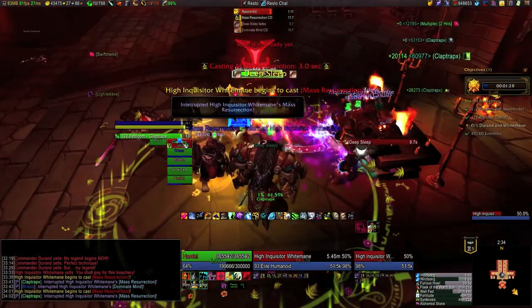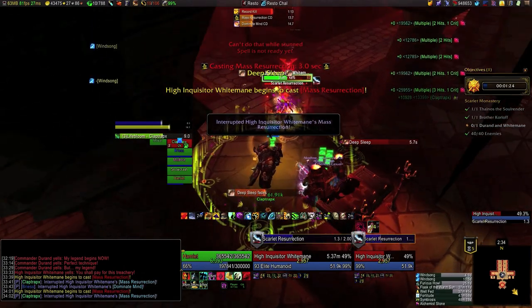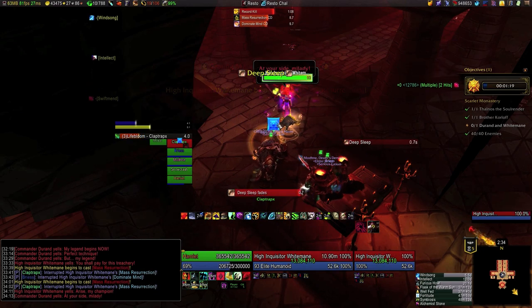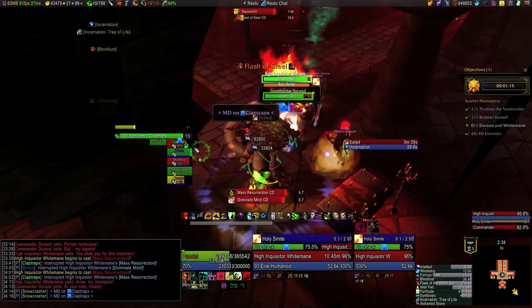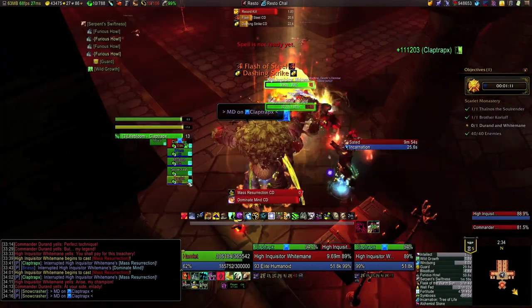Here I refresh my Lifebloom right before the sleep happens so I don't have to spend any time putting it back up afterwards. There's Arise My Champion, and immediately afterwards we have Bloodlust and I also pop Tree Form just to make the healing as easy as possible. In reality I should have DPSed a little more here while I had the advantage of Bloodlust — that's a kind of hard thing to know in challenge modes unless you've done a fight a bunch of times.